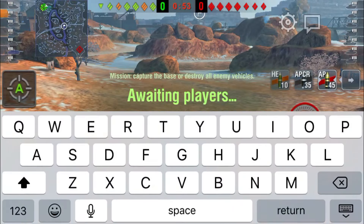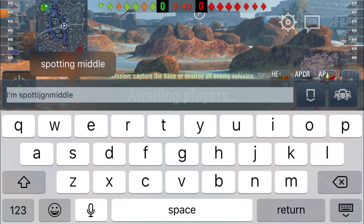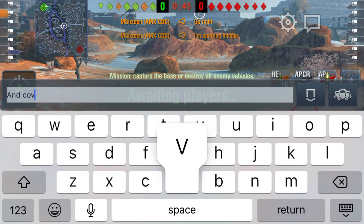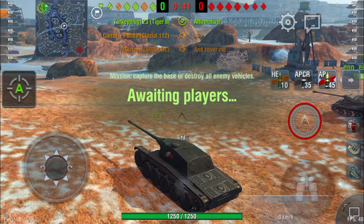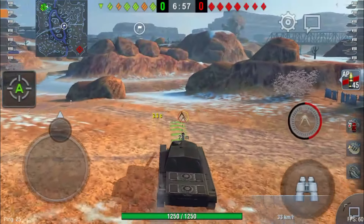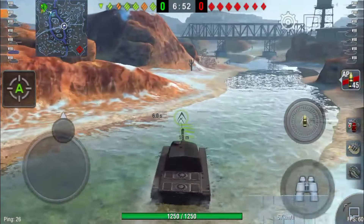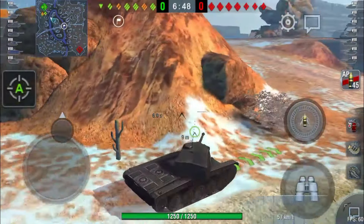I'm far too aggressive for my own good and it ends up not going in my favor quite often. Plus this tank's just not very good in general. The Dracula is based off the CDC and the Dracula is a tier 7 medium tank that goes 65 km/h. The CDC is a tier 8 medium tank — one tier higher.